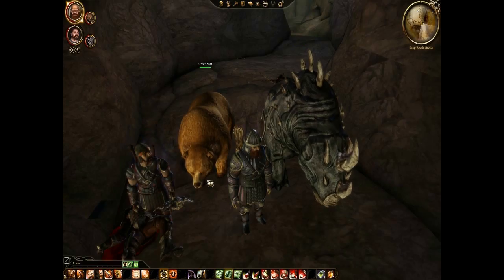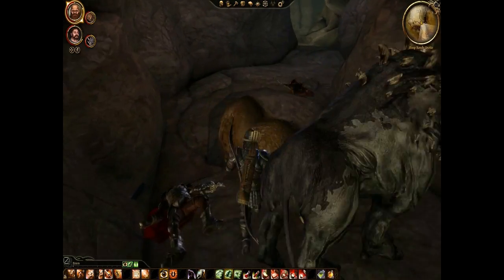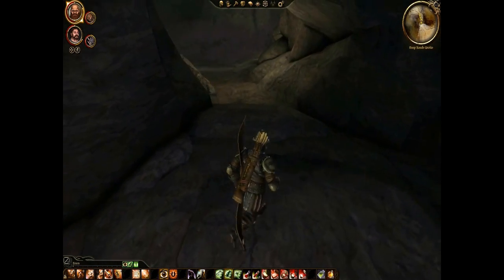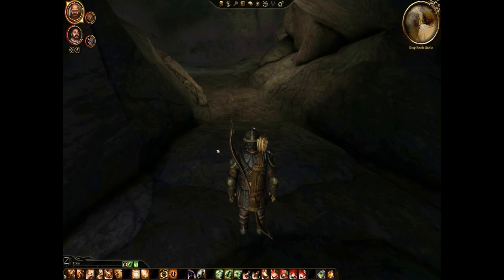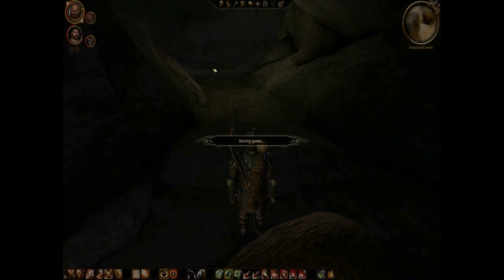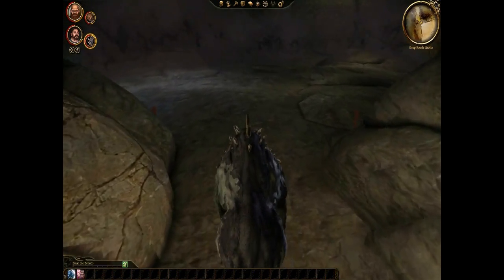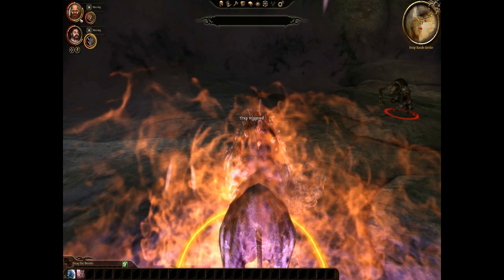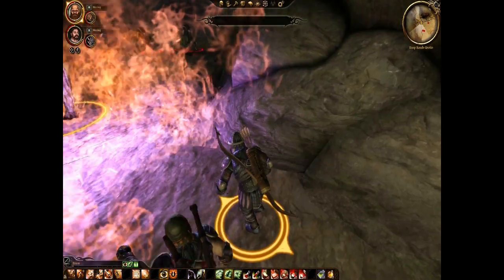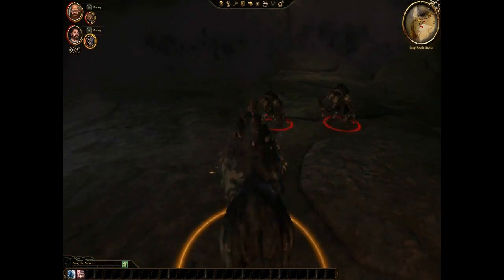Right here you see me showing the difficulty, and I'll do that before or after every fight. After this fight I changed Jeric's build. When you start the game it gives you a book — I think it's called Memories of the Warden — which you can use to reset the stats of your character, which is kind of pointless for a character you just created. So I use it on Jeric to change his build.